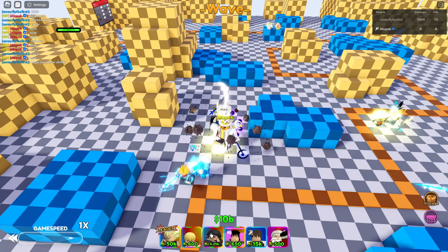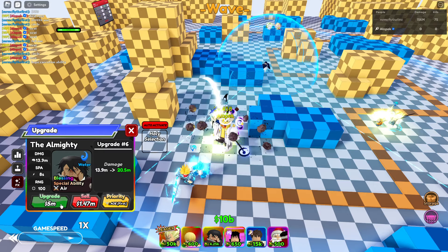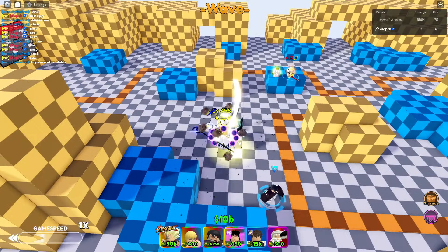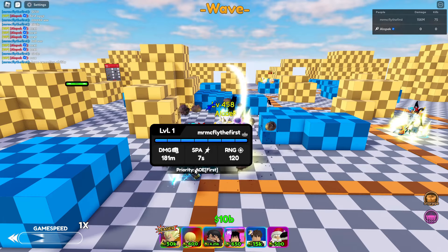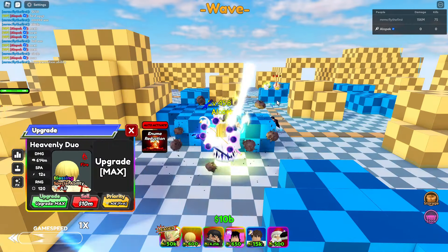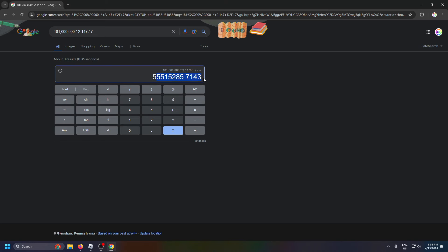Honestly, very very similar DPS to the meta. He's at 181 for seven fully buffed, or you could have 614 for 12 with Heavenly Duo. Remember this guy's level one, so you have to double it — that's actually like 400 for seven, which is really good. Let's calculate the DPS.